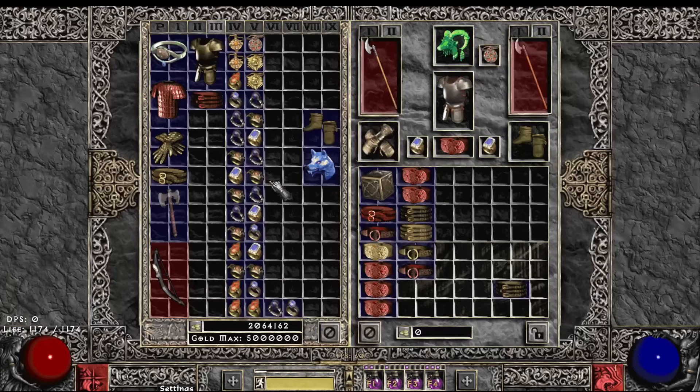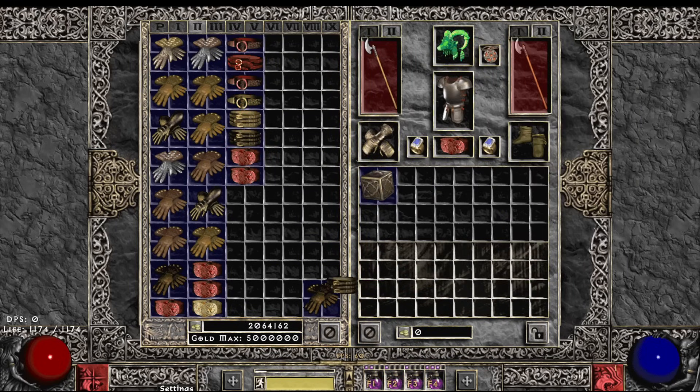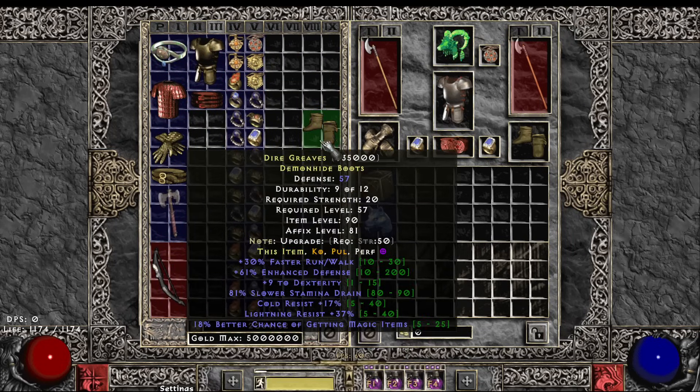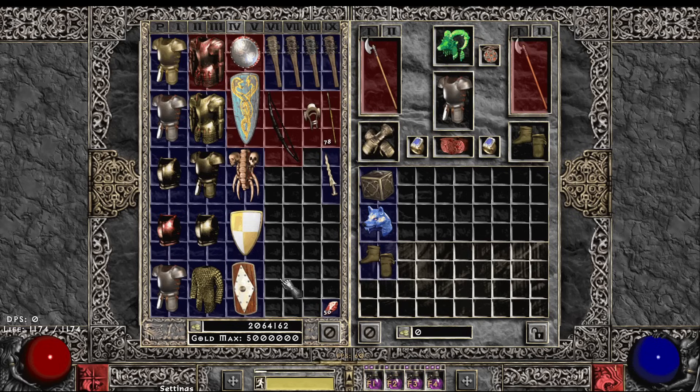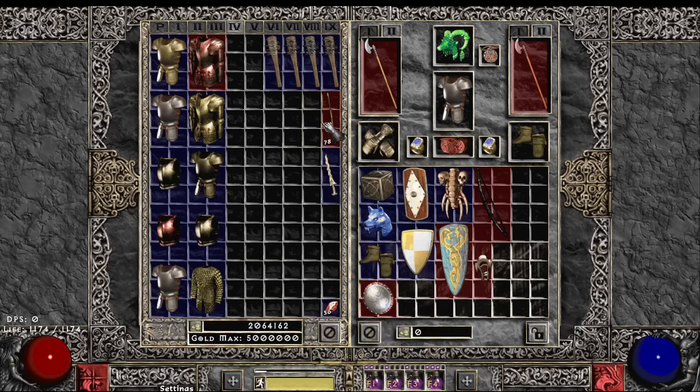We're saving the best items in this slam fest for last, by the way. Let's move on and do some miscellaneous things: shields, helms, boots, and some weapons.